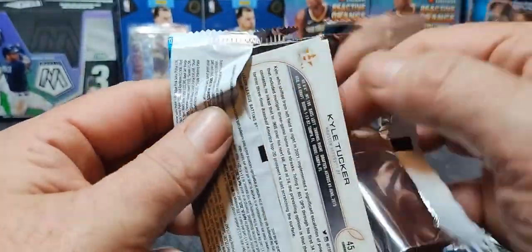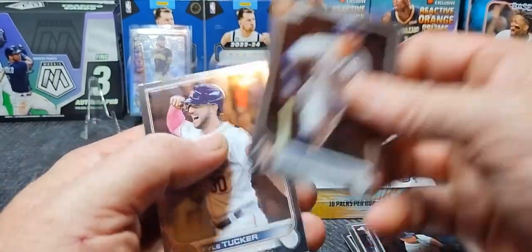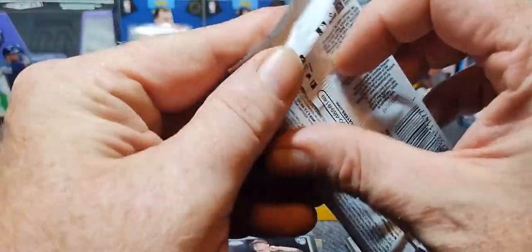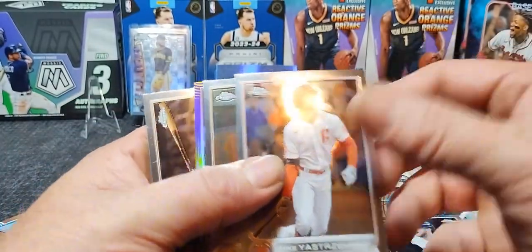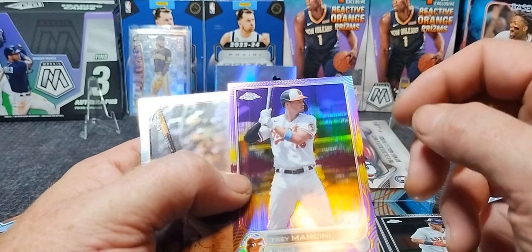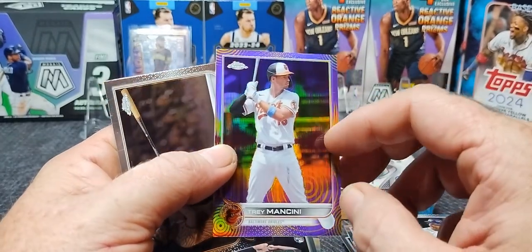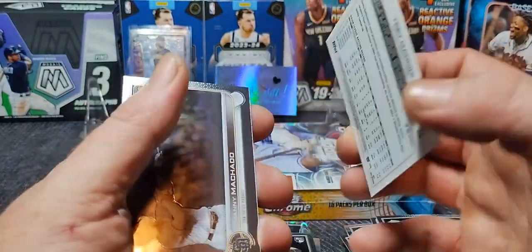Miggy, Sammy Long, Alex Bregman, Kyle Tucker — the Astros pack. That's Mighty Mouse, little Jose Altuve. Mike Daszrzemski, Brantley. Trey Mancini — we got one of the Sonics right here! Look at that — looks like teal and purple. I love the look of these cards.